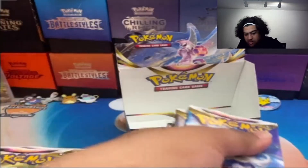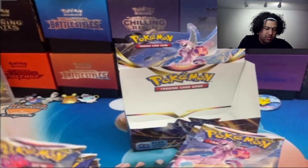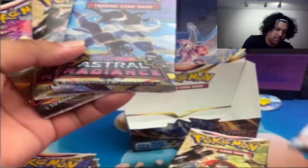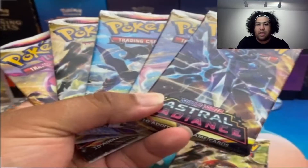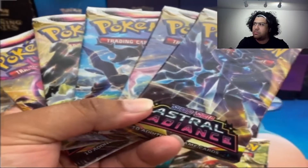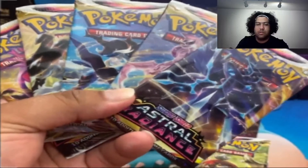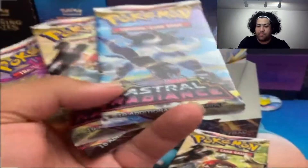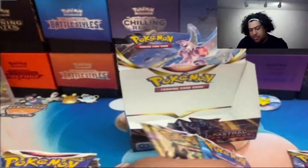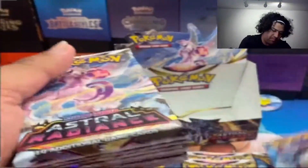There are five pack arts — the three starters and the two legendaries, same as Chilling Reign. What I'm going to do is organize by the starters and divide the legendaries between all three of them. I may not even have to fast forward this, but if I do, you'll see.